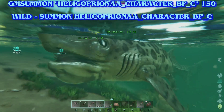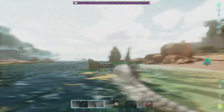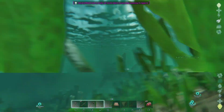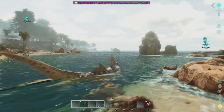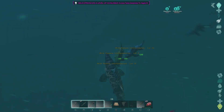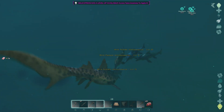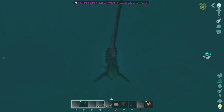Let's test out the Helicoprion. That's about the size of a Meg. There's a Tail Whip and a Bite — just the two abilities. Tail Whip does a little more damage. But there's the Helicoprion.